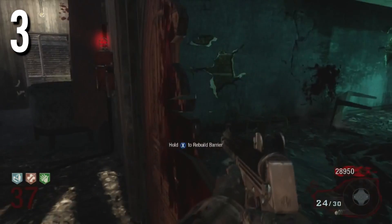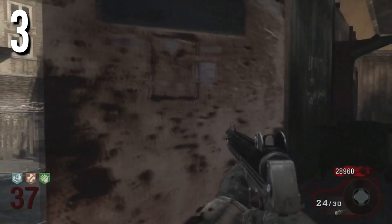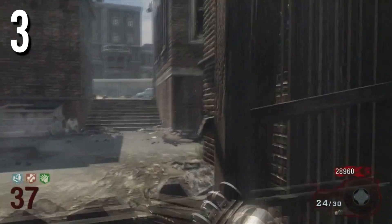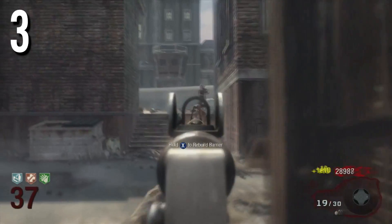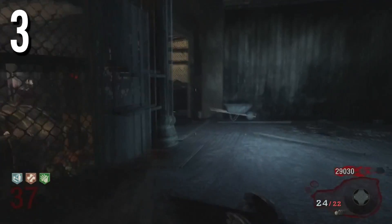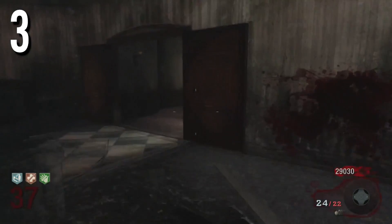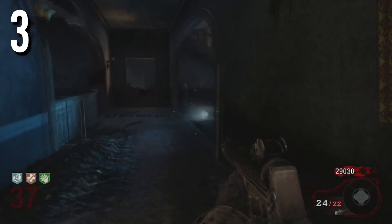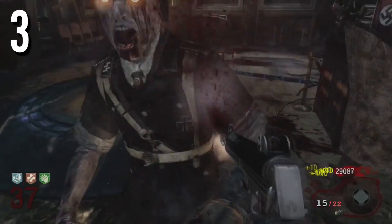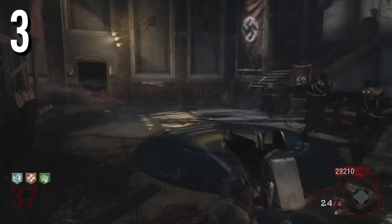Kino Der Toten is what I love because it's very easy and very fun. You receive the Thunder Gun, which is one of my favorite wonder weapons — and I think it's a lot of people's favorite too. You get the Ray Gun, the four classic perks: Juggernog, Speed Cola, Double Tap, and Quick Revive, and also Mule Kick that was recently added. It's just a very fun map in general, and I think it definitely deserves to be on this list.